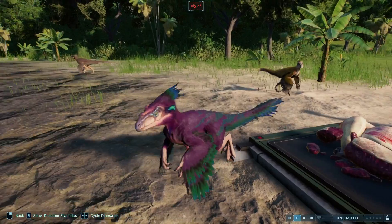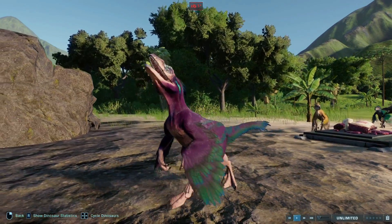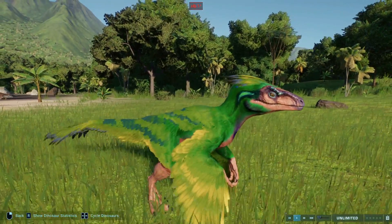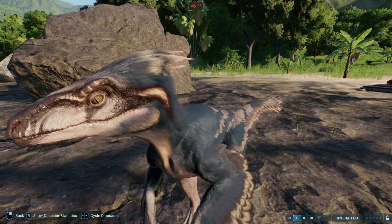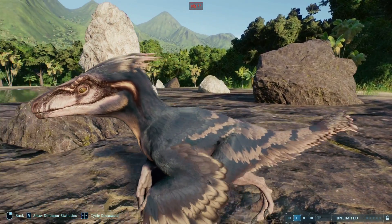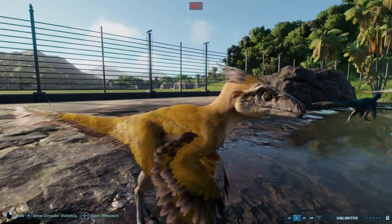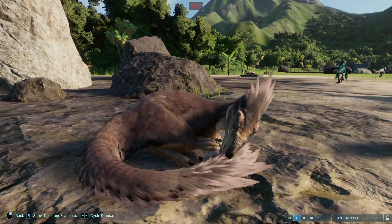My main reasoning for ranking the Pyroraptor so high is what Frontier did with the patterns and colors for this guy. The designs here are just phenomenal. The textures for the feathers are beautiful, while the colors and patterns just give it a whole new vibe, especially this dash here on the face, which plays a part in covering up the weirdness of the Pyroraptor's face. There's also a skin that I like to call the Banana Raptor, which just makes me happy for some reason. It has some neat animations too, particularly with the social animation.